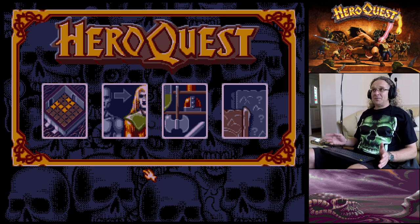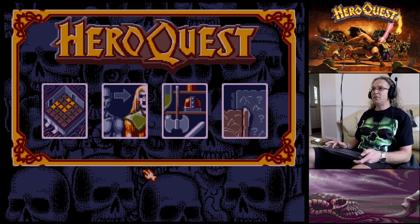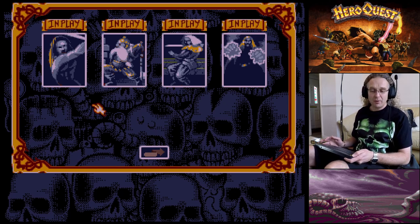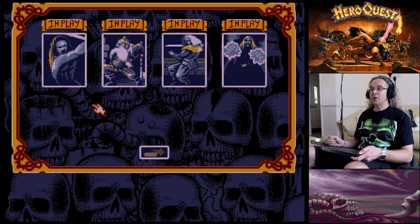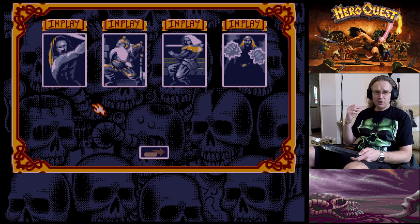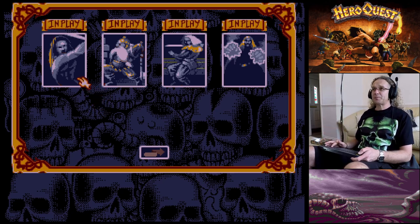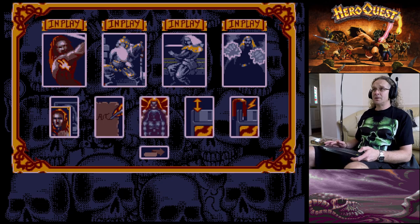There's the main title screen. You've got four characters, or you can go in with just one or two. The game is set up so you go in with four really, unless you've got a character already built up. So you've got the Barbarian, Dwarf, Elf and Wizard.